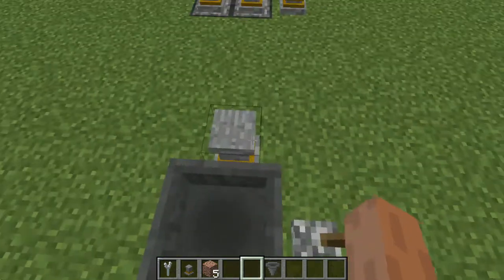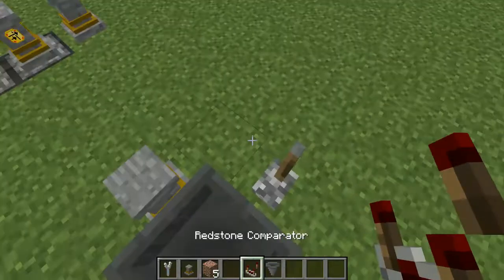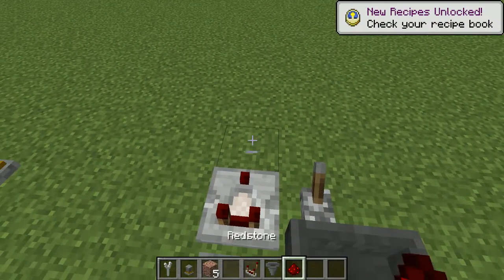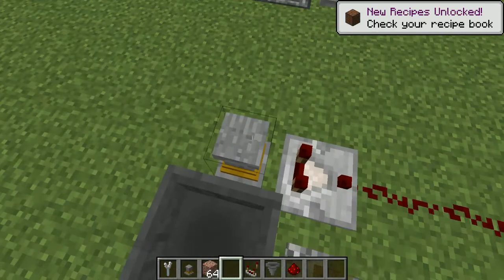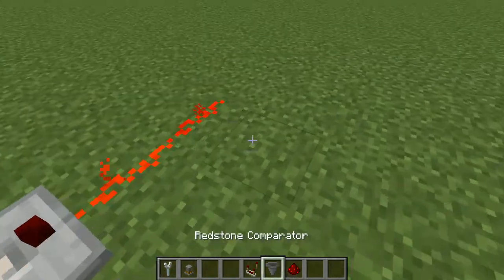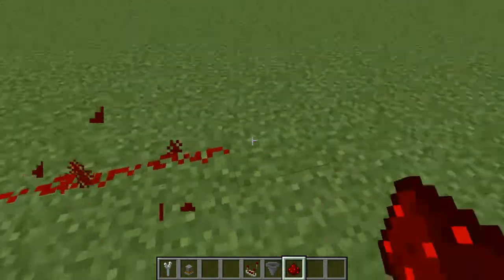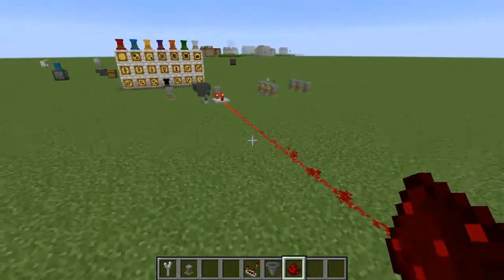If you still want to use stack splitting while also hopperring items in, that option is available through a little redstone work. With a full redstone signal you can detect that a pedestal has a full stack.